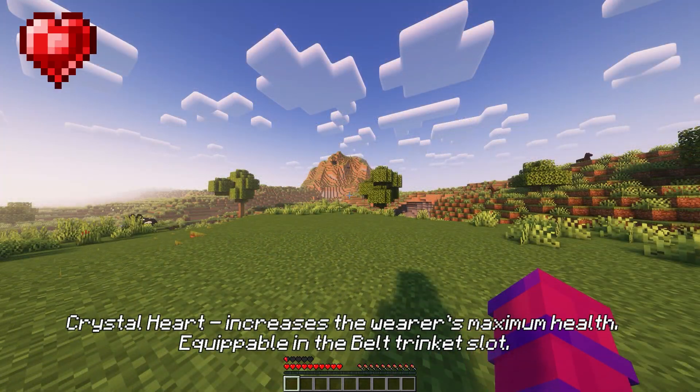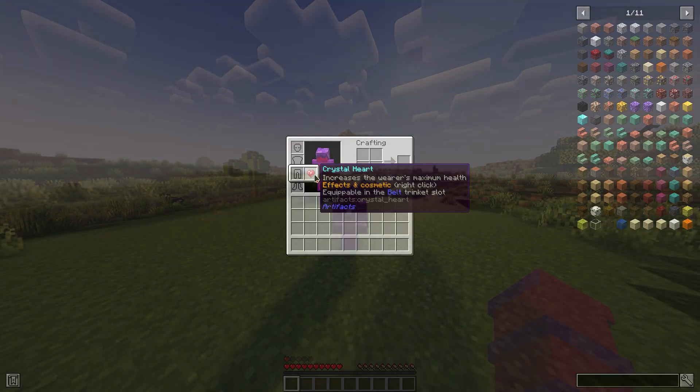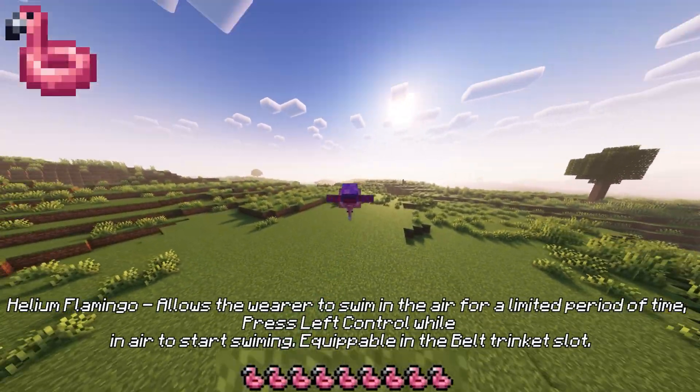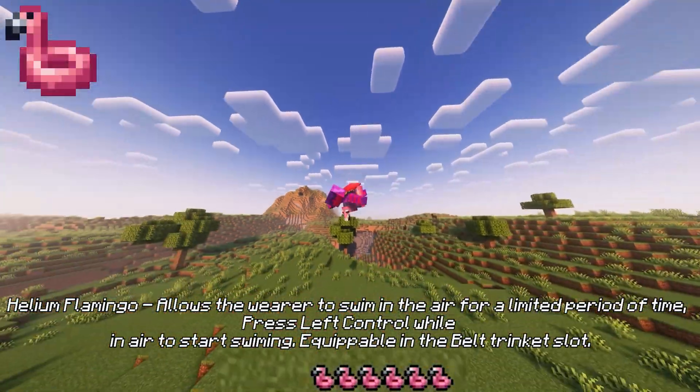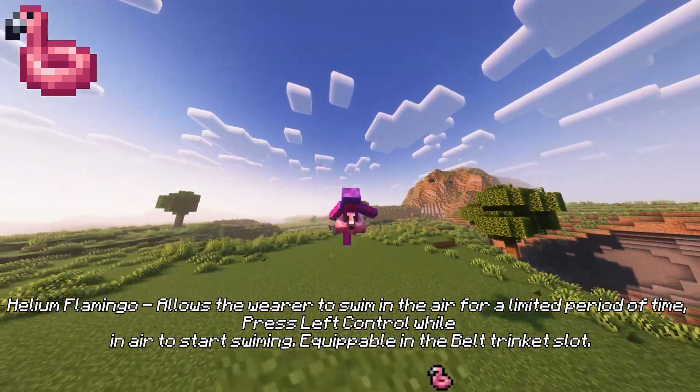Crystal heart increases the wearer's maximum health, equippable in the belt trinket slot. Helium flamingo allows the wearer to swim in the air for a limited period of time. Press left control while in the air to start swimming. Equippable in the belt trinket slot.